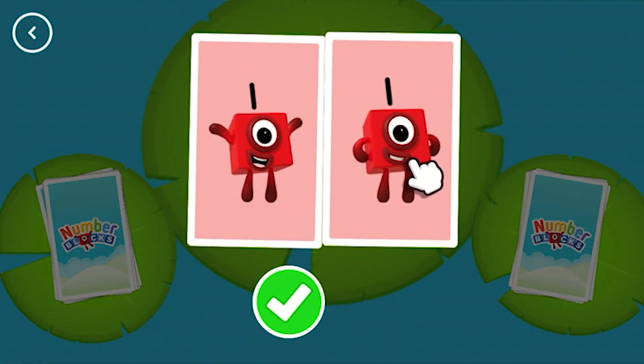One! When you see two cards with matching amounts, tap on the tick button or the cards to call snap! Or, if the two cards don't have matching amounts, tap on the next button.